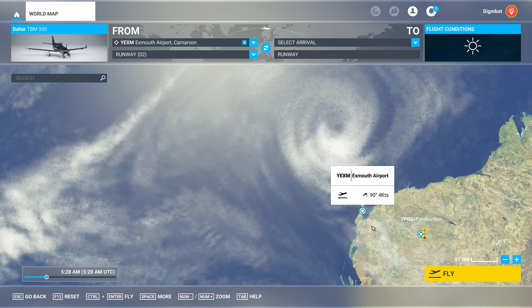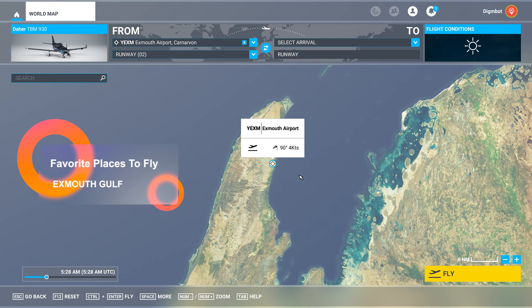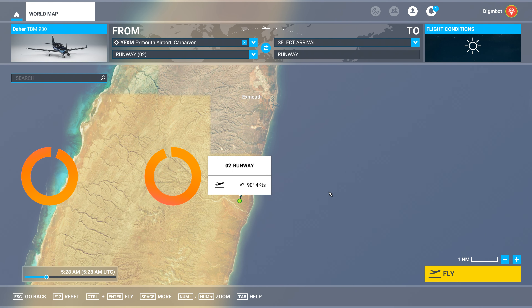What's up everyone, Dimebot here and welcome back to Flight Sim 2024 favorite places to fly. Today we are in Australia, specifically on the western coast in Exmouth Gulf. We're going to be taking off and just exploring — there are some interesting things to talk about here, so let's get flying.